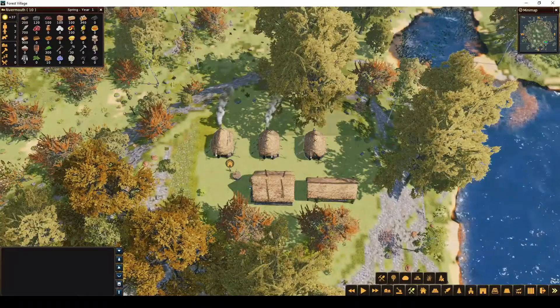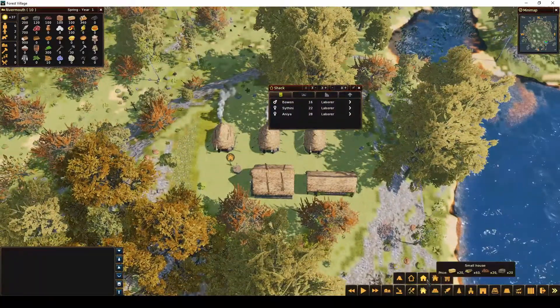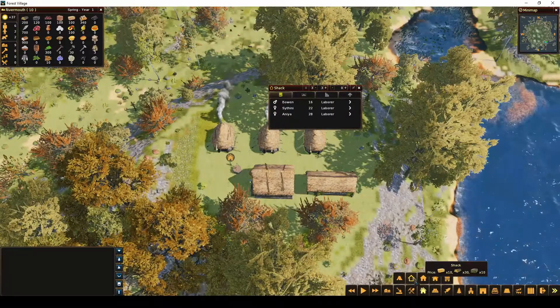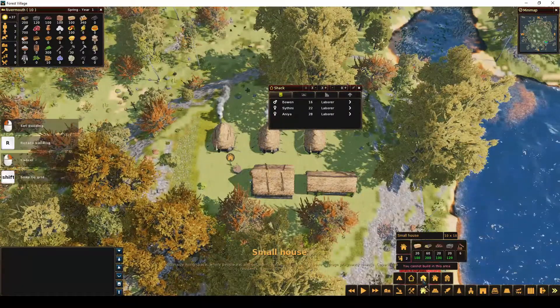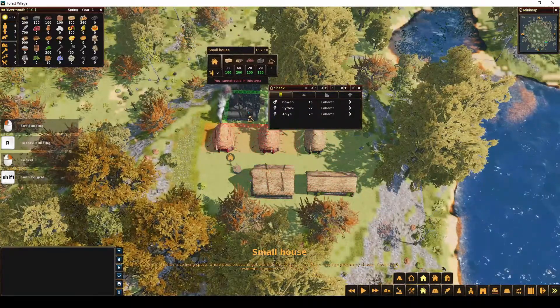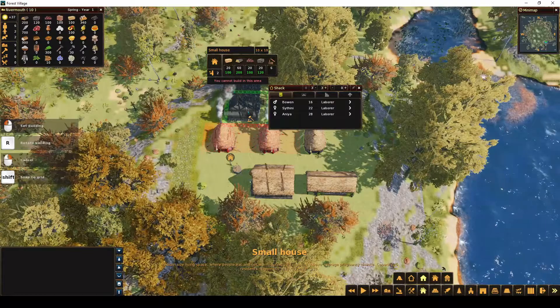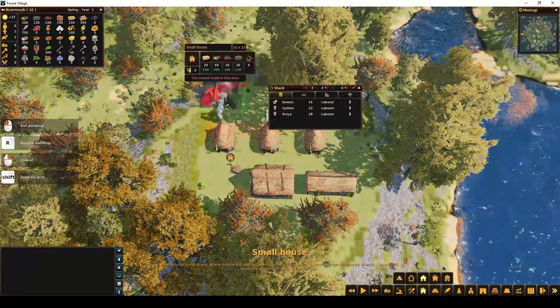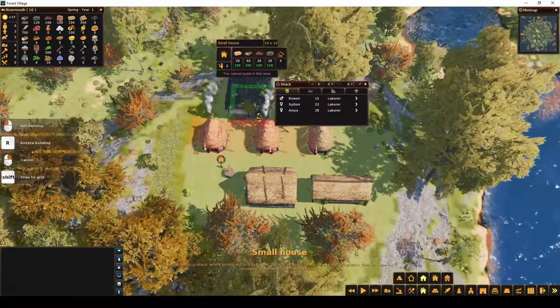I tend to like the small houses more than the shacks. The shacks take a lot less resources, but the small houses can hold five instead of three. And it makes people happier and there's a higher chance of people having babies than the shacks. So I tend to go for the small houses.